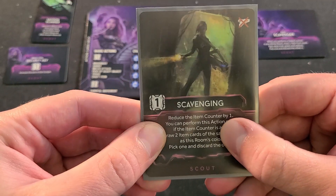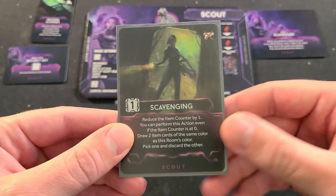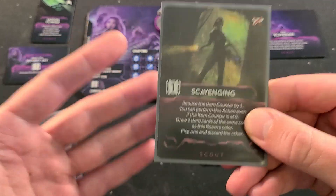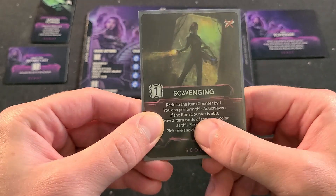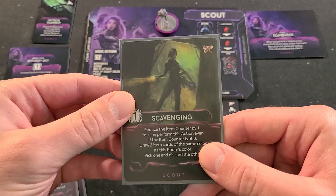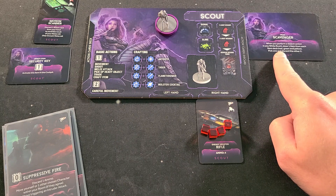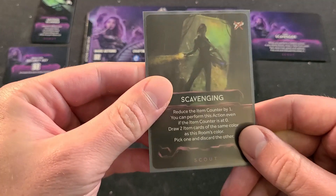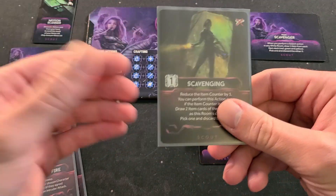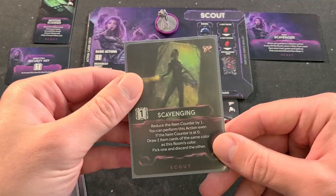Scavenging is great. I've had a couple times where I wanted to stay in the same room and already used my search cards — you can go ahead and use this. It's a little pricey, it costs this card and another one. And if you really need some items, you can get them even if the counter is down to zero, you can still search that item. I really like using this if ever a white or gray location is out because her trait gives you the ability to perform a search action in any white room and draw one card from each item deck. So you can use this on a depleted room and get three cards — one from each deck — to possibly get a gun, duct tape, energy charge, anything you need.